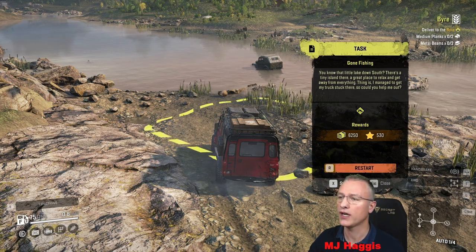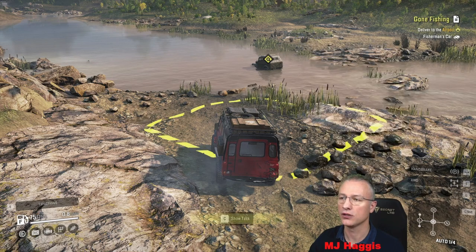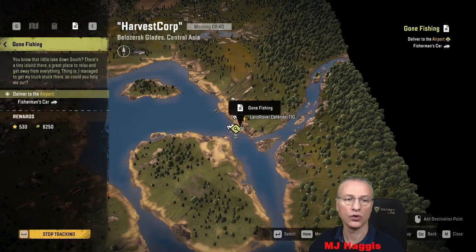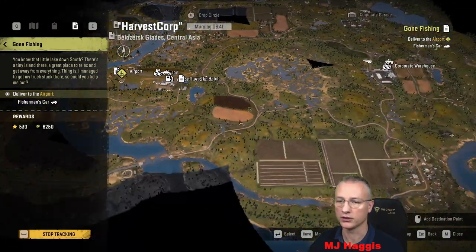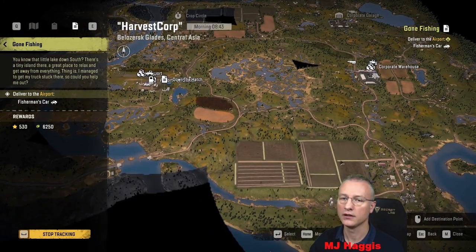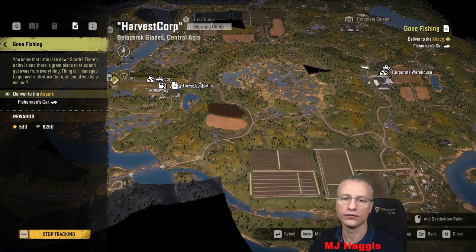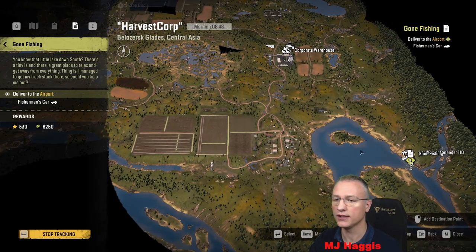We'll track it. The contract in the top right corner is 'Buyer' — we might come around to do that soon, just not quite yet. There's the car on the map — 'Gone Fishing,' he's going to the airport. That's a wee bit of a drive. We've got a truck up there — we've got our Pike. Why don't we just do this and then move on.